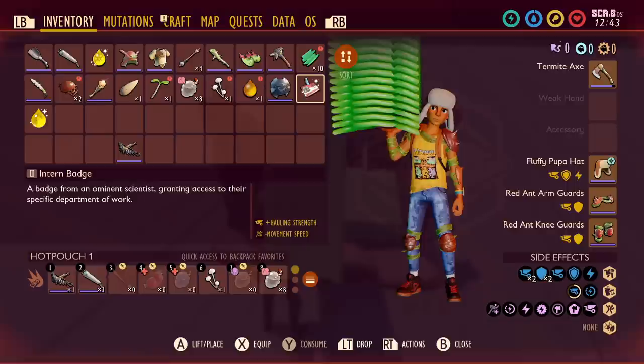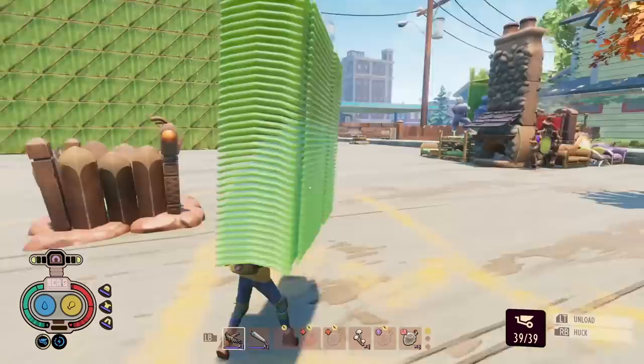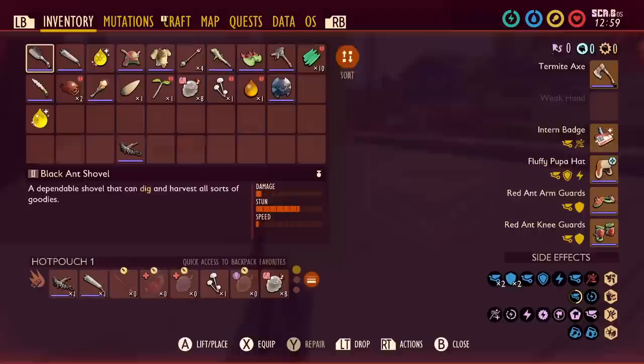This is the ultimate carry build: the fluffy pupa hat, the ant chest, the ant legs — making sure you've got the intern badge equipped and you're drinking some of the workers comp, as well as having the upgraded plank carrier. With max hauling hero, you can carry 99 grass planks. When I'm at base, I'd be switching out the intern badge, because it does make you move just a bit slow, for something more speedy like the speed droplet. And if you're building in a dangerous area, you can always swap out the chest piece and legs for something that gives you a bit more protection as you build, knowing you've still got so much carry from the other pieces.